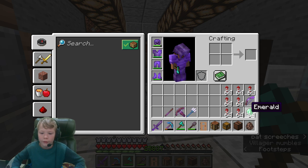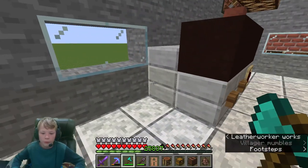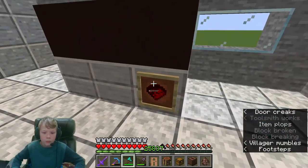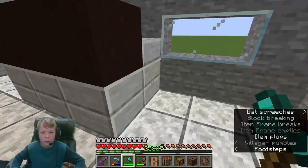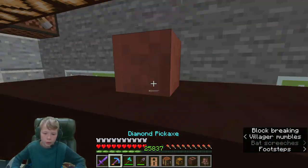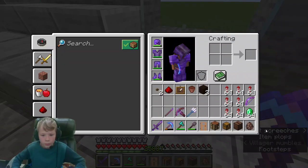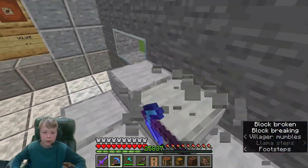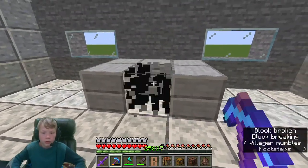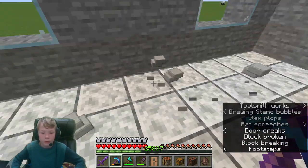We can get rid of this snow block and the empty chest - we don't need the chest either. I don't have much inventory space here. I could have given myself elytra and that would have been faster. Let's get rid of this TV and remove the rest of the junk. We don't need this flower pot.